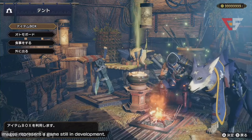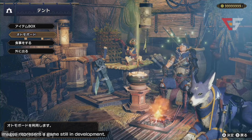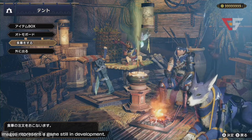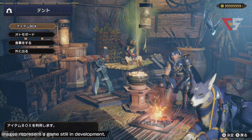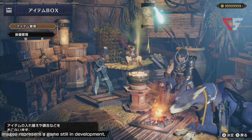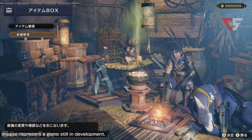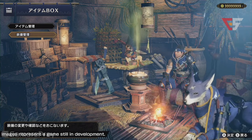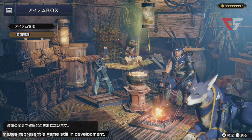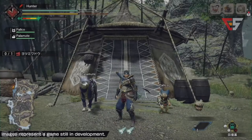He's popping into the tent now. This is the item box and the buddy board. He's showing you an option to eat as well. The first option is the item box, the second is the buddy board, the third is eat, and the fourth is just to get out. In the item box you're able to manage your equipment and change what you're using. We're going to have 14 weapons that you've seen in the series before, and we'll be talking more about those weapons later.